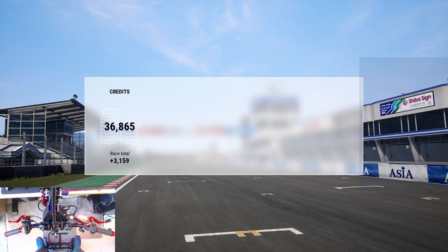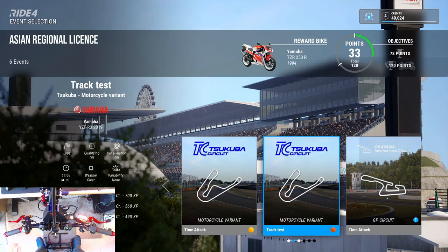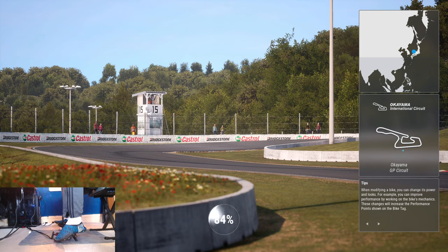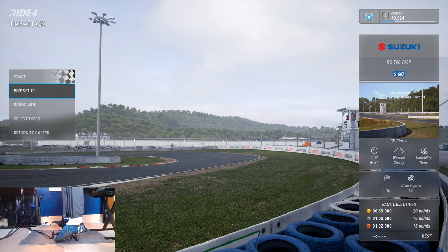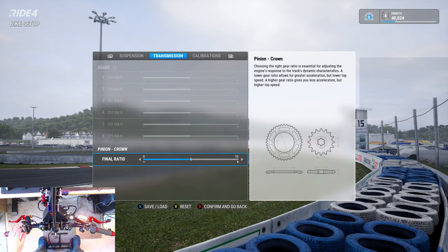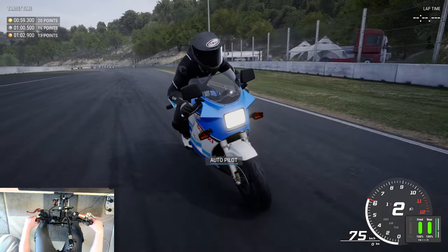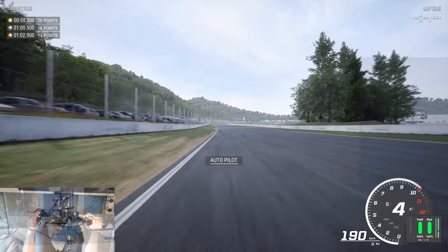I'm partly learning the system as well as how the game handles, so we've got a time attack on the GP circuit - the Ukiyama International Circuit. Target is 59.3, bike at 102.9. The bike setup system is quite basic, not very advanced. You can upgrade components which gives more control over gears, but it seems to reset everything to default every time you restart the game or progress to another challenge, which I find quite frustrating.